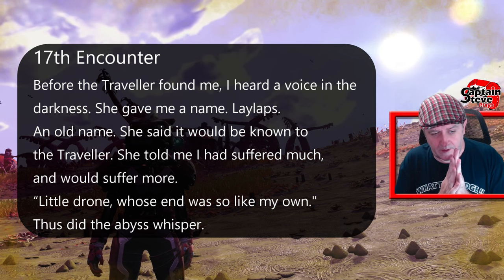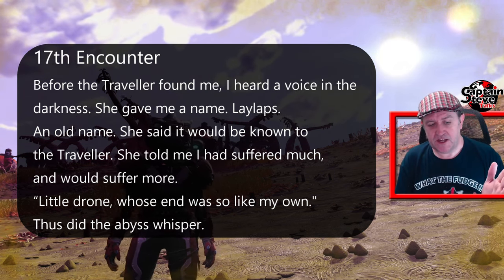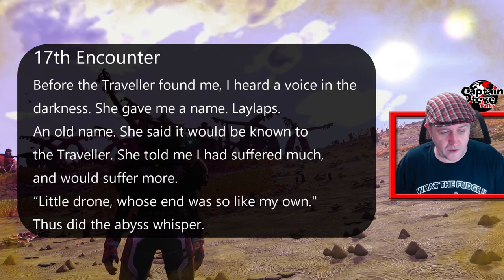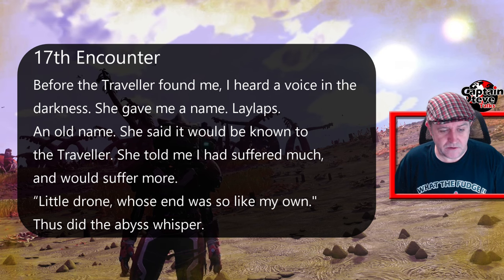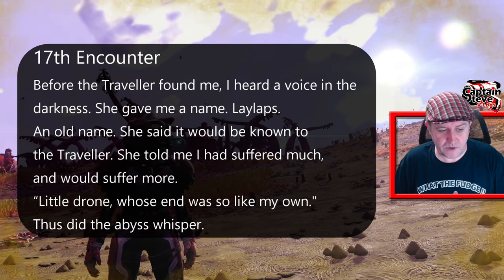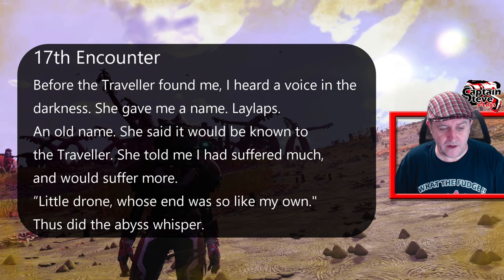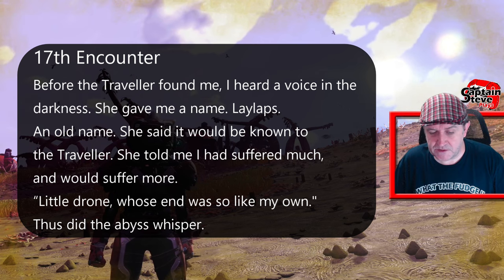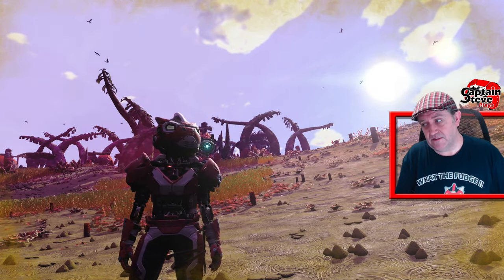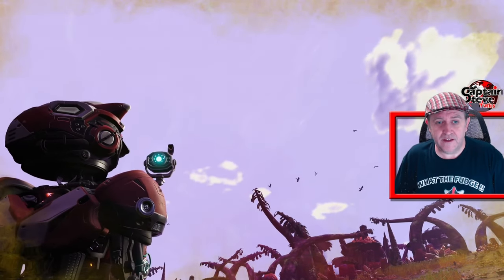Inside the abandoned lore they talk of Leilaps and how he rescued the Traveller from the Realm of Glass, which is kind of like falling into the void itself. Leilaps in Greek mythology was a dog that never missed its quarry. Seventeenth encounter: before the Traveller found me, I heard a voice in the darkness. She gave me the name Leilaps — an old name. She said it would be known to the Traveller. She told me I had suffered much and would suffer more. Little drone whose end was like my own. Thus did the Abyss whisper. So the Abyss is the Void Mother.